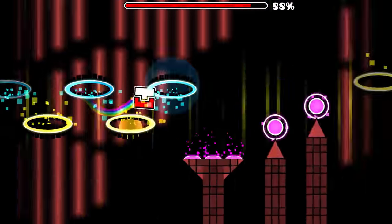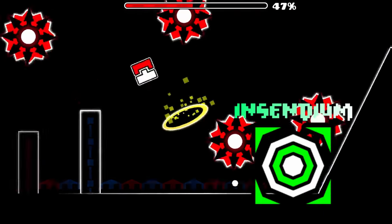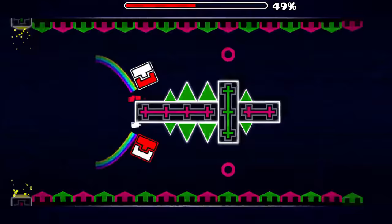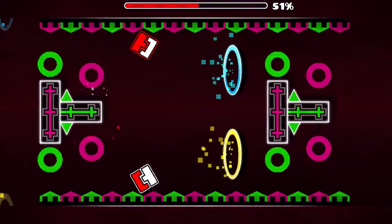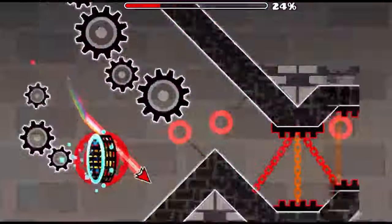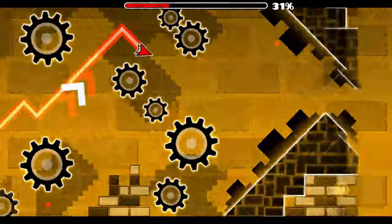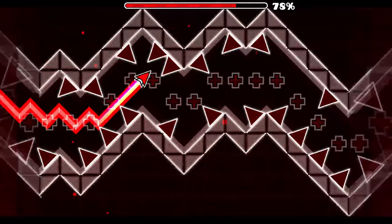Another creator that would rise up during early 1.9 would be a creator called Devere. Devere made two levels that would utilize effects similar to Funny Game. The first level was Lucid Dreams which would utilize the signature colorful objects flashing in and out of the black background, but with some really interesting unique effects as well. Lucid Dreams would have a sequel called Illusion which would be known for its pleasant colorful backgrounds and its static effects.